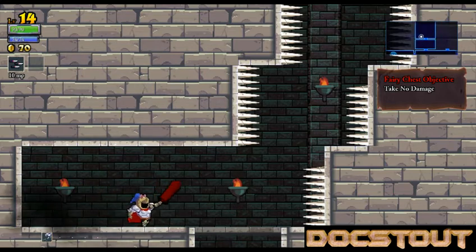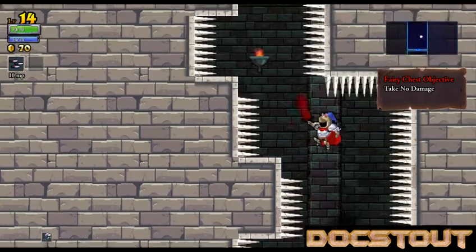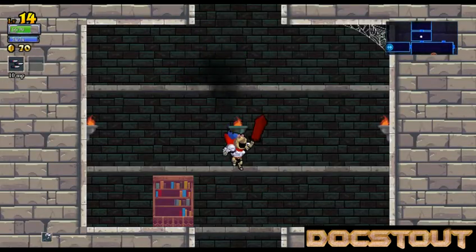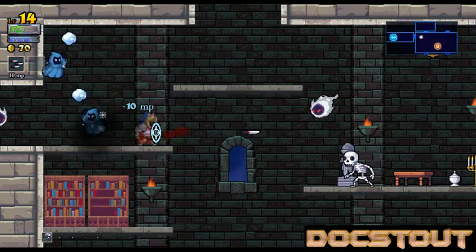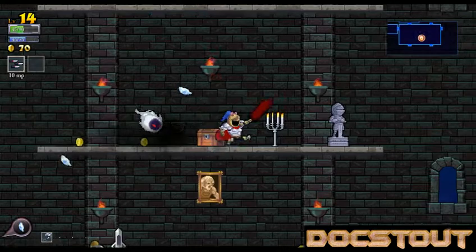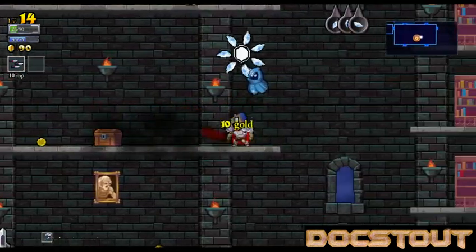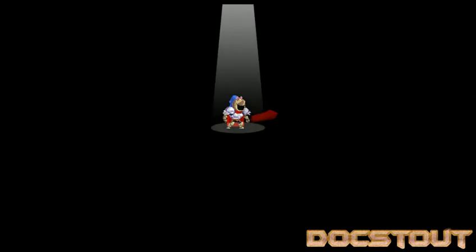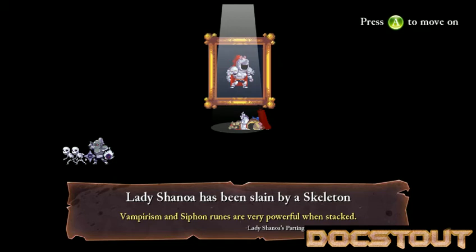In order to get the Fairy Chest here, we have to navigate these spikes without taking any damage. We failed — no point in going up there. Hit points are up in the upper left-hand corner. The knave's special ability is the critical hit. Tried to get that treasure chest. Lady Chinoa has been slain by a skeleton. Her last words are: vampirism and siphon runes are very powerful when stacked — that's useful last words.